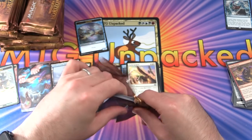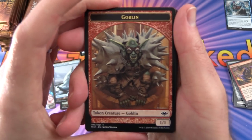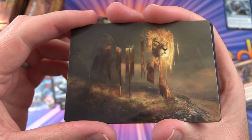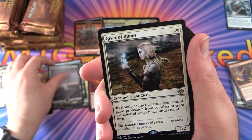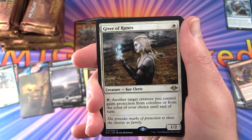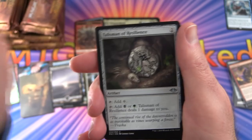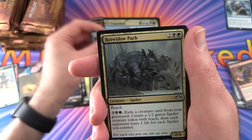Pack 4: Still no mythics — I wonder if they tend to clump together. I noticed in War of the Spark they tended to clump the mythics. We get a non-foil Goblin Token. Snow-Covered Swamp. The rare is Giver of Runes — creature, Cleric, 1/2 for a single white: tap, another target creature you control gains protection from colors or from the color of your choice until end of turn. Uncommons: Etchings of the Chosen, Talisman of Resilience — the set has a Talisman cycle.